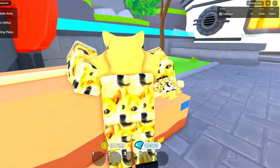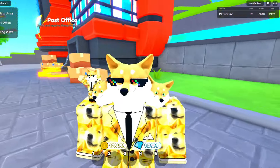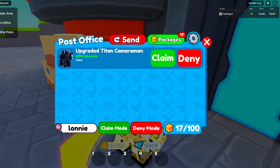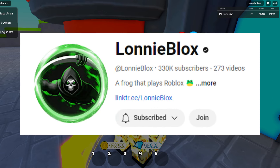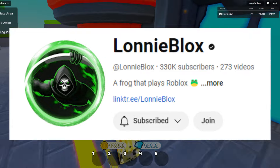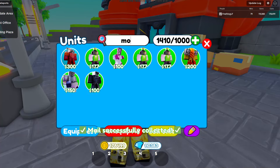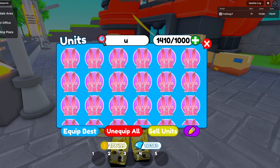I was actually paid over 100,000 gems to delete a signed unit at one point, just so one person could have a one-out-of-one. Anyway, we know that the most common sign that exists — and this is nothing against Lonnie — but he's actually the most common sign in existence, at least in the game at the moment. This is mostly due to him being a partner for a very long time, and he does a lot of signing streams. I believe he has 300,000 subscribers.